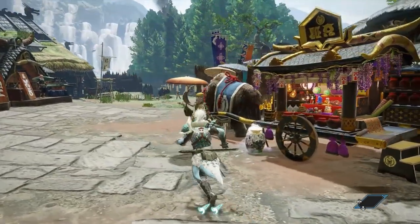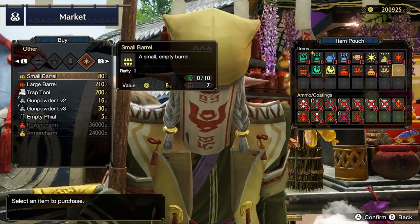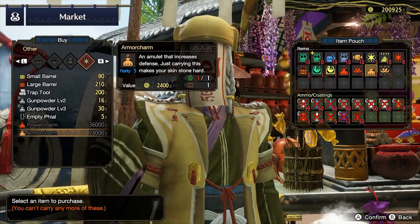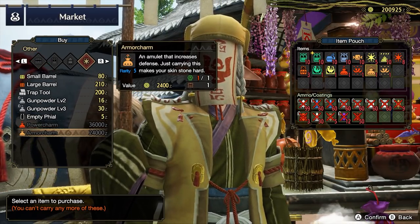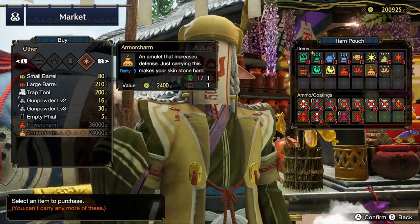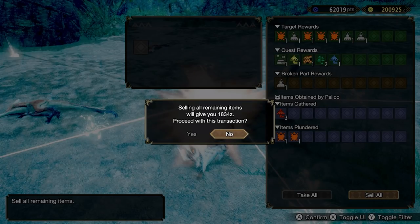Right now, you should purchase a Power Charm and Armor Charm at the Merchant. These provide a small but permanent attack and defense power increase as long as they are held in your inventory. You definitely want to buy these as soon as possible, but they are likely prohibitively expensive at this point. You can complete easy quests and sell the materials, or even sell off some of your older equipment and buddy gear to reach the 70,000 zenny you're going to need.